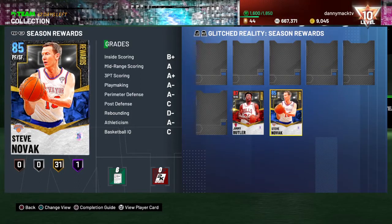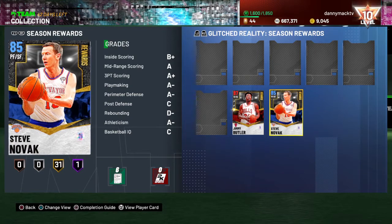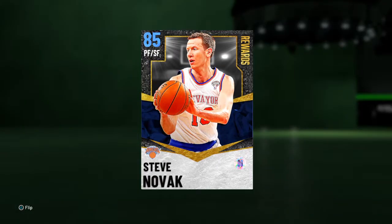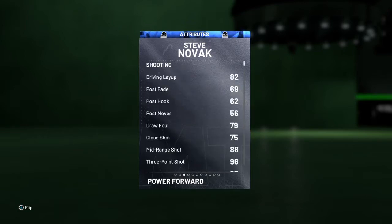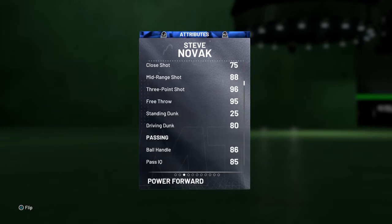What's up, it's your boy Danny Mac coming with another gameplay video. This is reward card Steve Novak, sapphire for the New York Knicks, 85 overall power forward slash small forward. Let's see what we're working with: 90 offense, 84 defense, 6'10", 220, out of Marquette. 82 drive and layup, 79 draw foul, 75 close shot, 88 mid-range, 96 three-point shot.